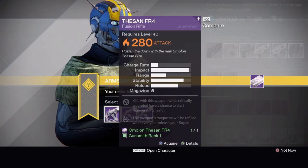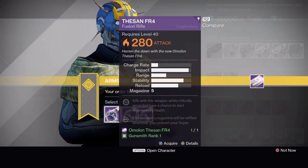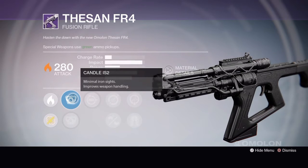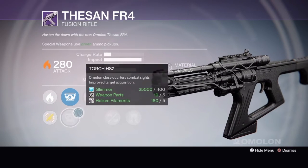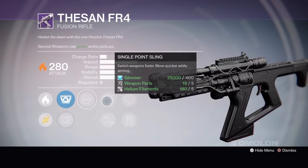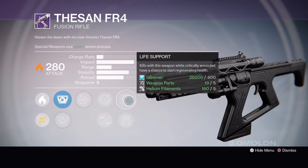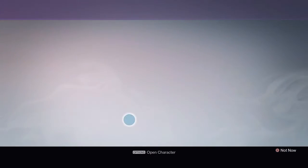First up we have the Thesen FR4 Fusion Rifle. Tier 1 comes with Cando IS-2 or Torch HS2, Replenish, Single Point Sling or Oiled Frame, Life Support or Exhumed.